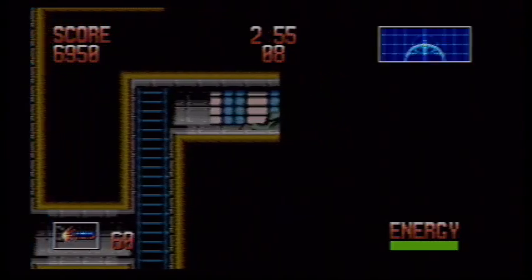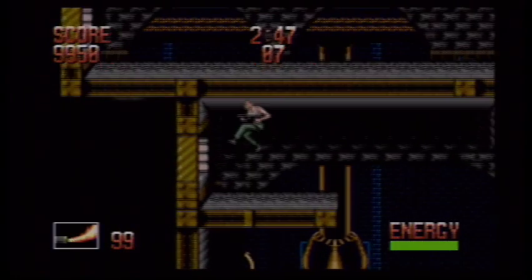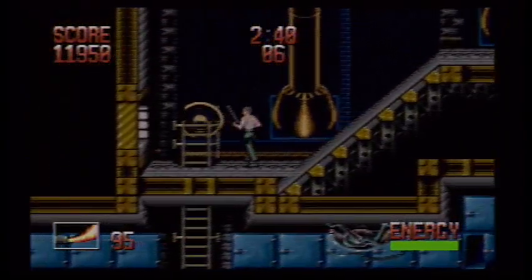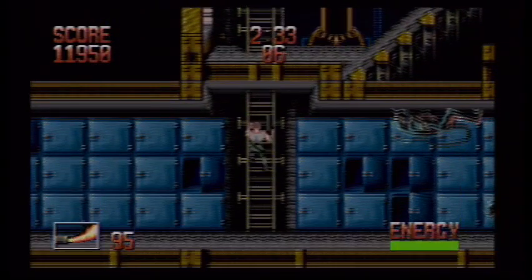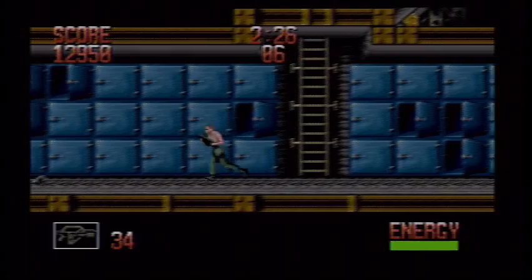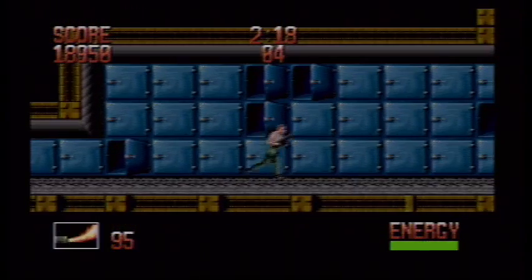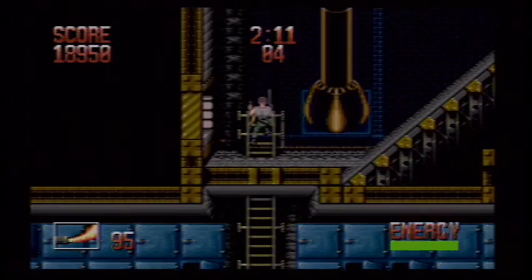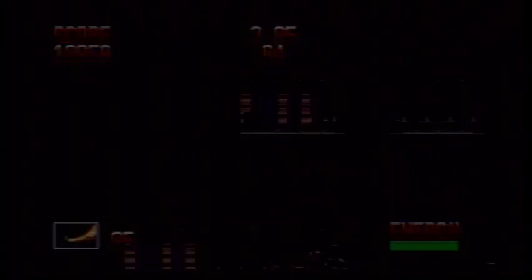We've also got a flamethrower and a rocket launcher. I'm jumping that gap because she can't walk up too much of an incline. You can't shoot sideways when you're on the ladders. We're making good progress. I think this is the end of the stage, so we've got to backtrack and try and find four more hostages to rescue. There's an alien down there but that's just a dead end — we're going to avoid that.